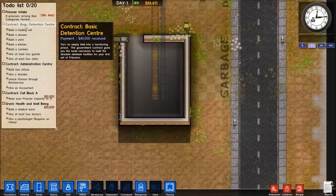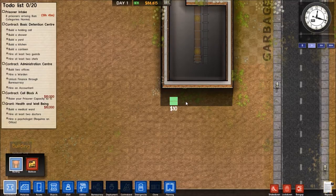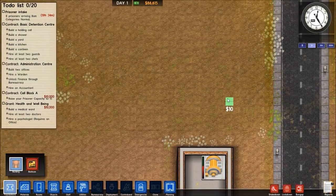That'll be the holding cell. I guess it makes sense to have all this kind of stuff at one side of the prison and non-angry stuff on the other side. So I guess over here will be the offices.